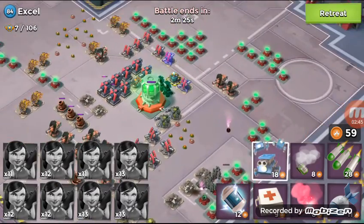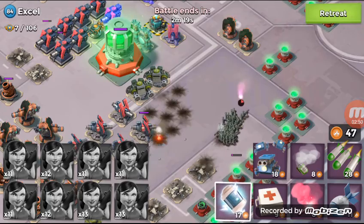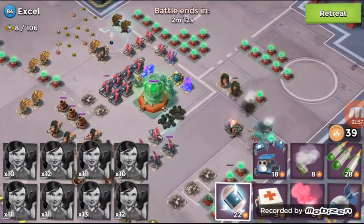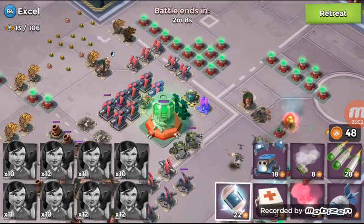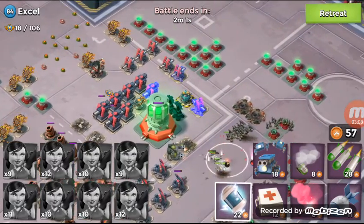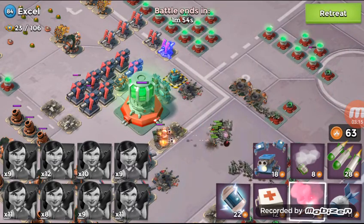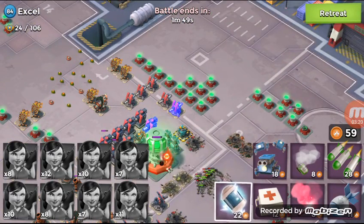I'm gonna go ahead and critter these just in case. I'm gonna have to be worried about the machine guns and one of these rocket launchers in the back is going to be in range. I'm gonna go ahead and shock those - oh I missed one. Hopefully we get those machine guns down quickly. I'm watching the rocket launchers to make sure they don't fire. I'm gonna flare back and heal them. Take out that machine gun - good god.